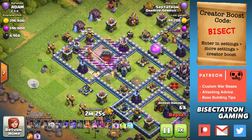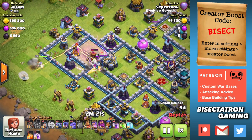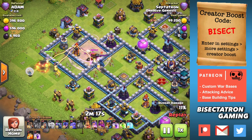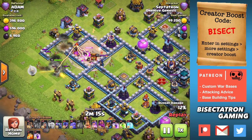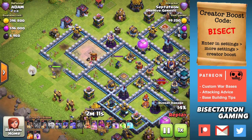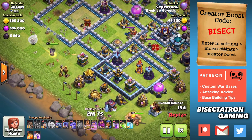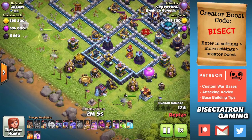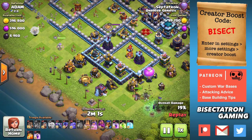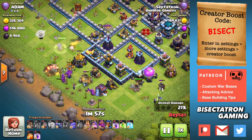This is a pretty good push here. You can see the eagle is pretty well protected — there's an air defense, inferno, scattershot. But this is powerful. If you rage up those yetis, you can get a lot taken out. I actually used a super wall breaker to break in and try to let the queen enter and take out that multi-inferno. But the battle blimp got it down anyway, so the queen just goes ahead and doesn't take the path the wall breaker opened up because the inferno was already taken out.